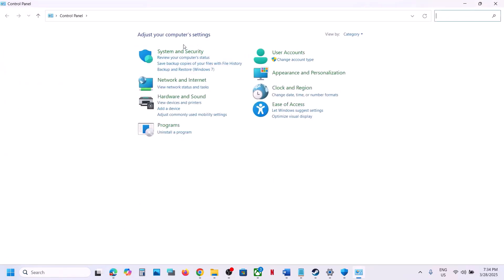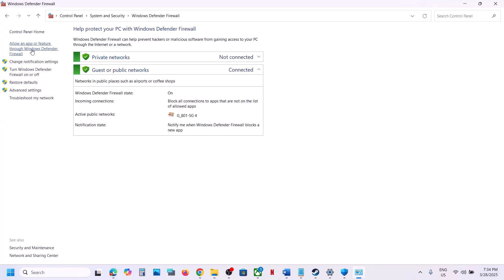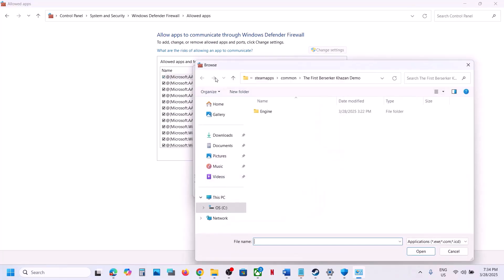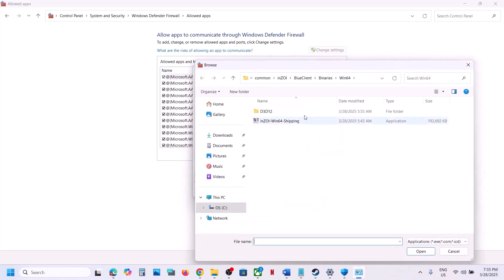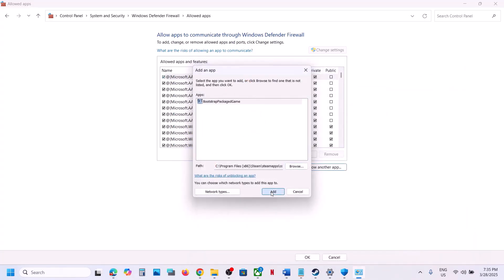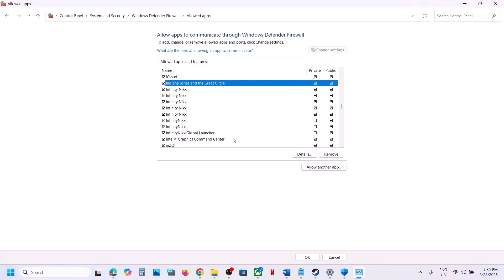Also add the BlueClient Binaries Win64 exe file to allowed apps. Then go to Control Panel, System and Security, Windows Defender Firewall, click Allow an App or Feature Through Windows Defender Firewall, click Change Settings, then Allow Another App. Browse to the game installation folder and add both the game exe and the BlueClient Binaries Win64 exe file. Once added, launch the game and check.